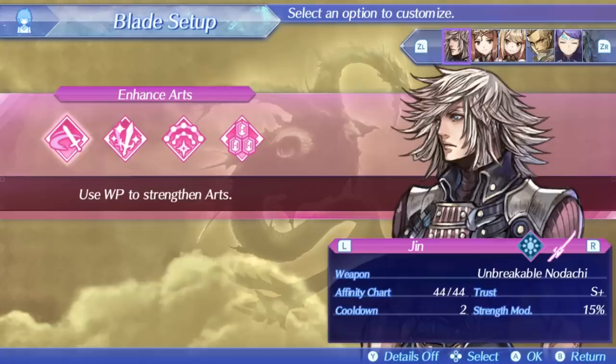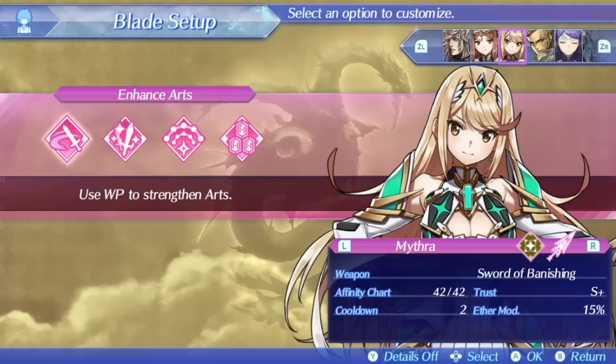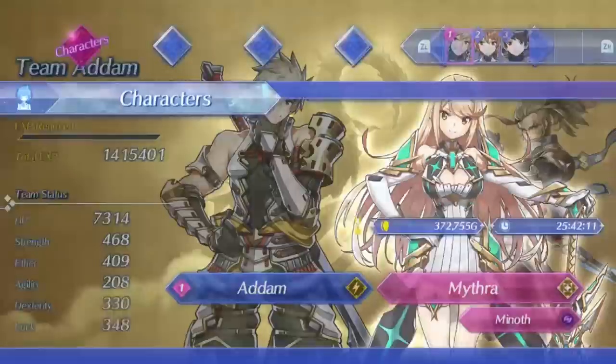What's up everyone, Enel here. I've got a bit of a shorter guide for everyone today on how to efficiently grind trust in Torna the Golden Country. Some of the Golden Beasts are pretty difficult, so it can still be well worth your time to do this even if there's much less content total. And it also helps that there are only 6 blades, so you can easily do 3 at a time. This method only takes like an hour to get from S rank to S plus rank, and even less time if you've already gotten some of the items earlier.